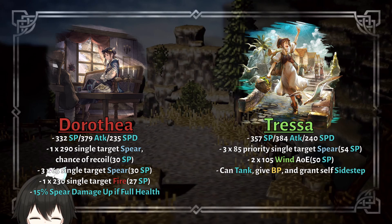Dorothea is really similar to another merchant who wears a boat hat and loves money: Tressa! In terms of spear DPS, Dorothea wins because her strongest spear move is stronger than Tressa's, but Tressa has the better wind AoE. Dorothea can do more damage overall, but Tressa offers more utility in exchange. So they're kind of sidegrades to each other — although that's not something you'd want to hear, because Dorothea is a Sacred Blaze limited unit, so you'd expect her to be stronger. But her performance is pretty on par with a permanent pool unit.